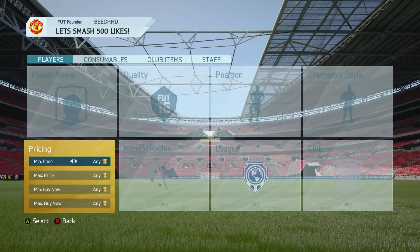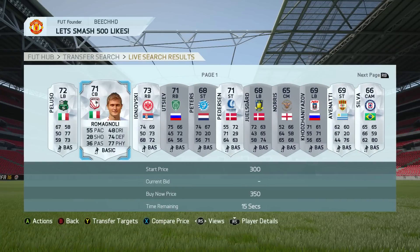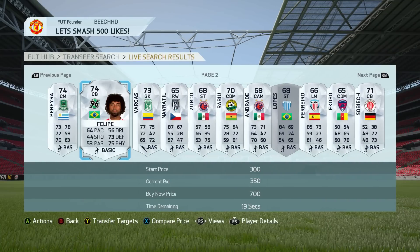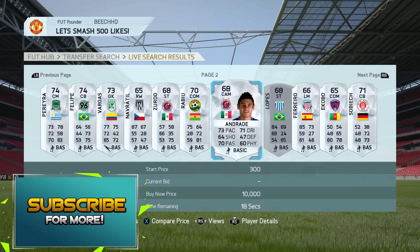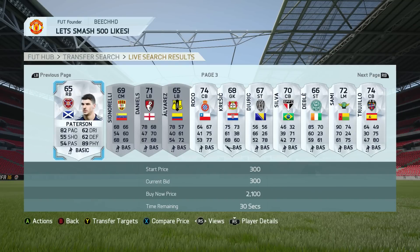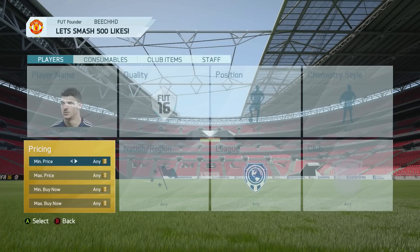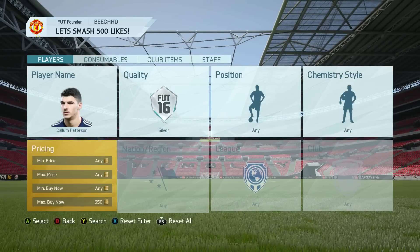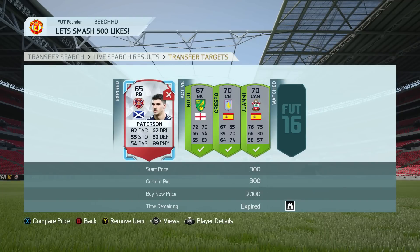The third method is the shiny silver method — max price 350, minimum price 250. You've got to look for any players in a good league: BPL good teams, La Liga, Bundesliga, Serie A. For example, Patterson who plays in the SPL for Hearts has a 300-coin bid. You go and check the market — we're searching and could still be making profit at 1.2k. There's one on the market for 1.2k, so the guy just bought for 300 coins would have been a really good deal.